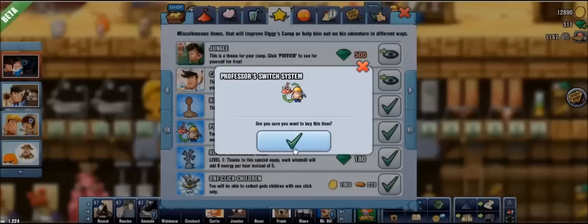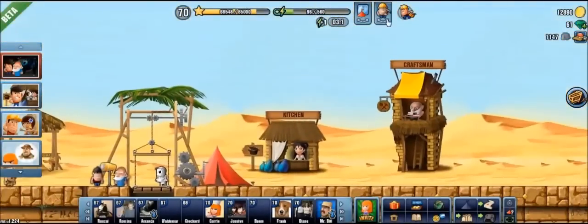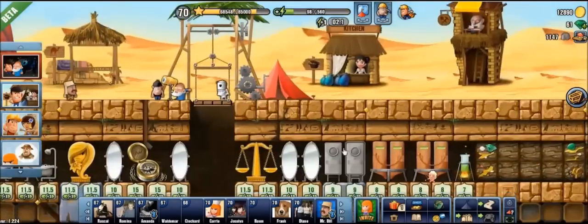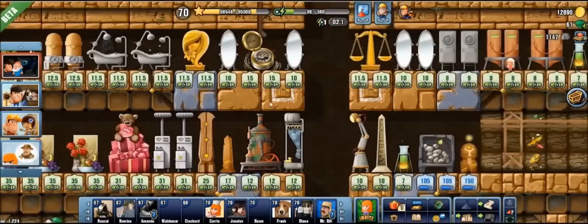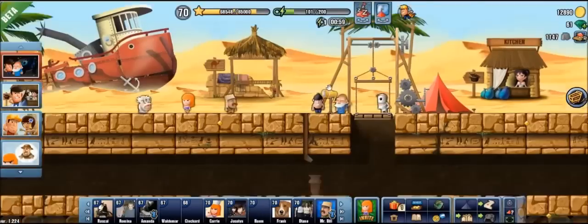After confirming the purchase — yes, hell yes — we now have the switch system. A new icon has appeared at the top near your energy bar; it has a diggy on it. As you can see, nothing has changed in my camp so far. This is the day mode I set manually before. If you click this button, it will change the mode.